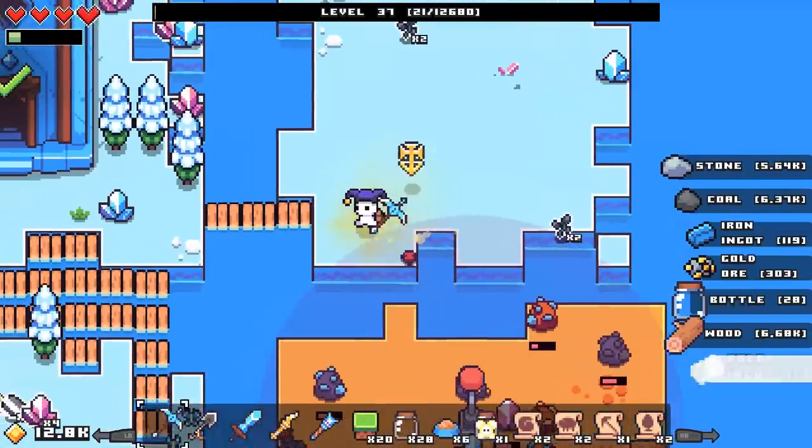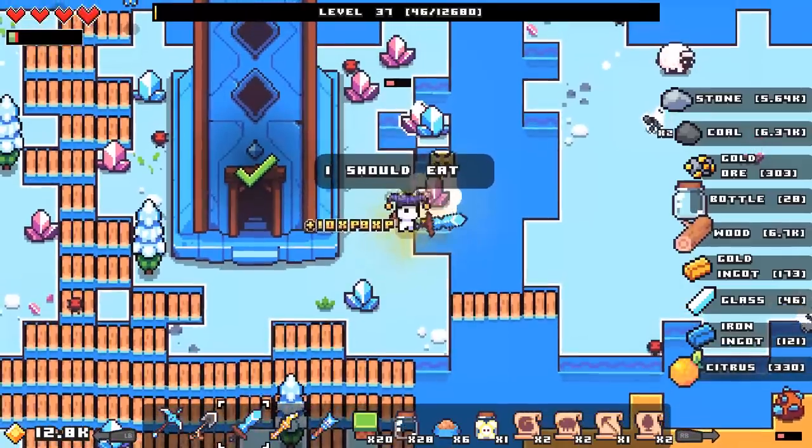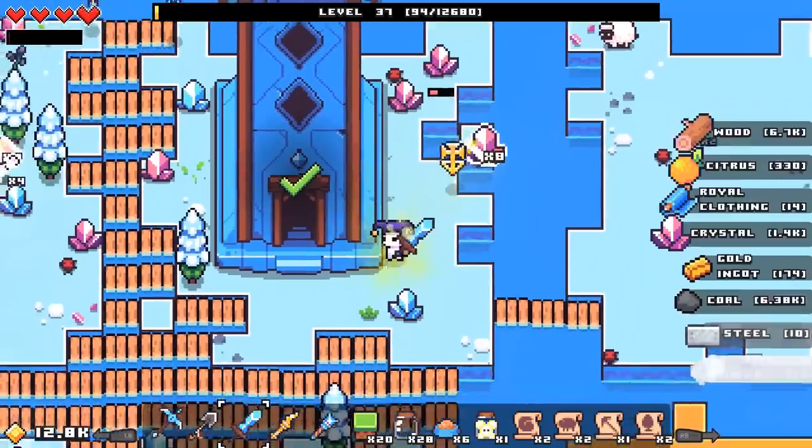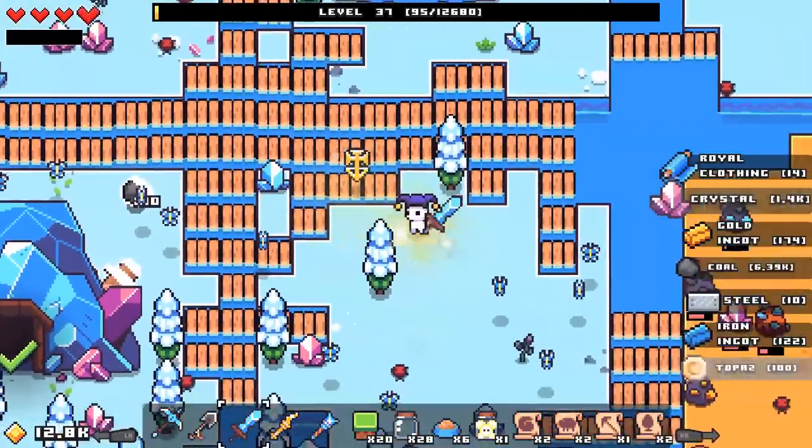We've made a ton of progress in today's episode! I'm going to unlock the Hunting skill for one reason only: bows. That way we'll be able to make the most of the arrow strategy. I can only hope it turns out well. Got it.